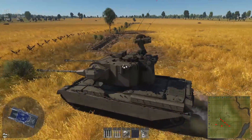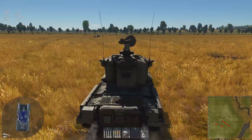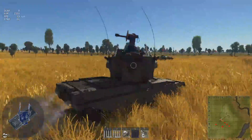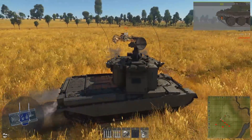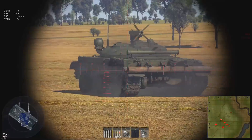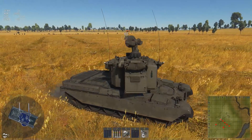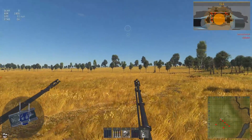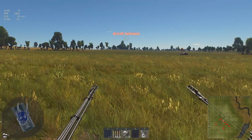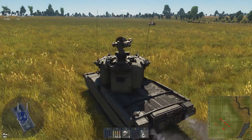Let's see what kind of speed this thing gets — it's actually not terribly fast. It is after all a Chieftain hull for the Chieftain Marksman so it's not really surprising. It's going to be really fun to run into an IT-1. That is one wide angle of fire on the turret. Finding that air target — oh my god, bye bye! Speed not great.